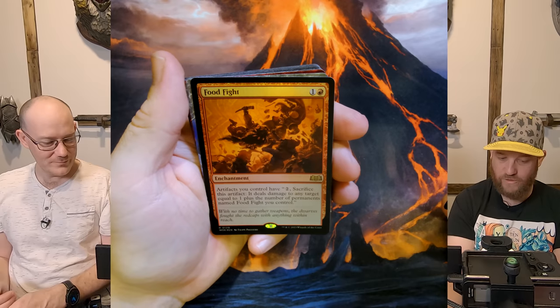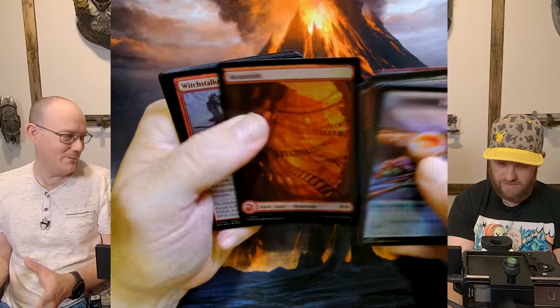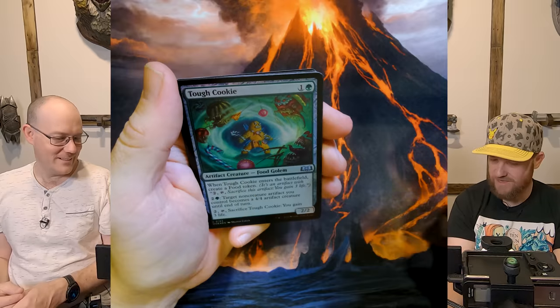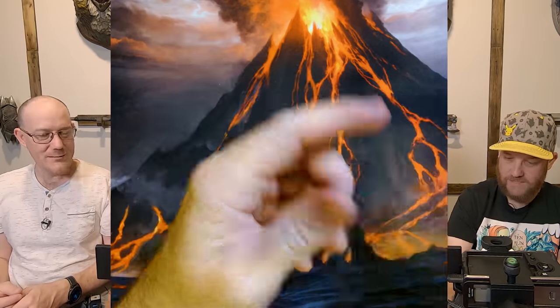Spectrum Mortality. Food Fight — that's actually gross. I love that it gives effects to having your artifacts, so you get an artifact tribal, you bang it in there. I love Tough Cookie — the Food Golem. Cheeky House Mice — wow.